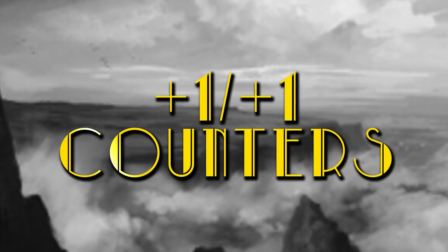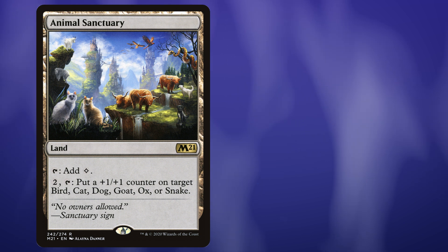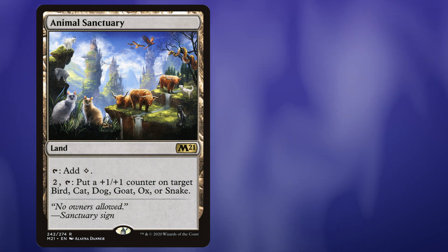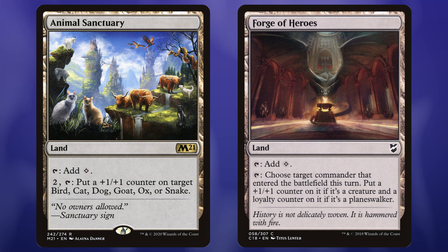Let's start with lands. Animal Sanctuary is going to be great because, as I said, Denry Klin's a cat, so we get to put a counter on our commander, which will in turn get transferred to other creatures. Forge of Heroes — not that expensive. We can put an extra counter on our commander if it entered this turn, which makes him cost one more effectively, which is kind of bad sometimes. This card might be bad.